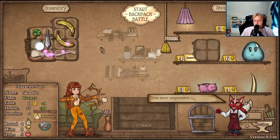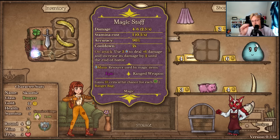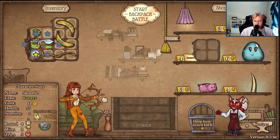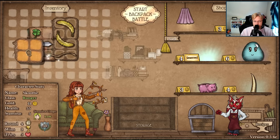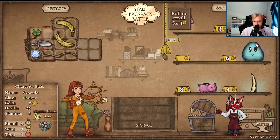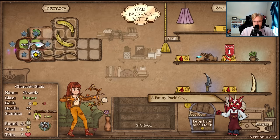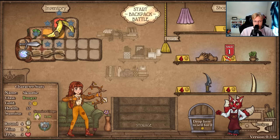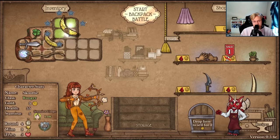I definitely need to rearrange this orb - or never mind because you're combined. Use three to deal six damage increase, so now I need more orb. Now you are in the ranger bag, I guess it's like that.